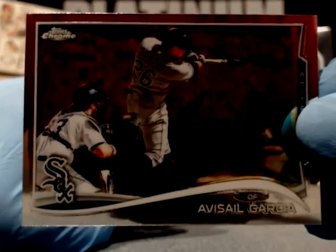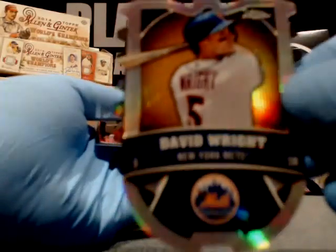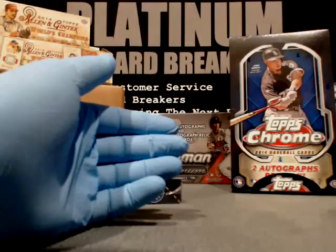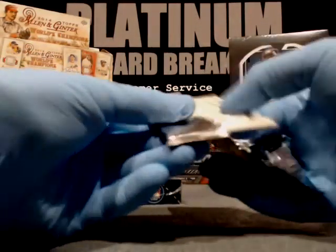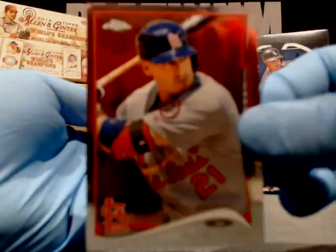Andrelton Simmons, Atlanta Braves. Avisail Garcia, who's had a bit of a resurgence since being traded — White Sox. David Wright die cut, New York Mets. And that's Larry D — another killer card. Tavares, St. Louis Cardinals. I'm wondering when this Tavares kid is going to start lighting up — he was very talked about but really didn't do anything this year. Batting average kind of quality, I'm sure.